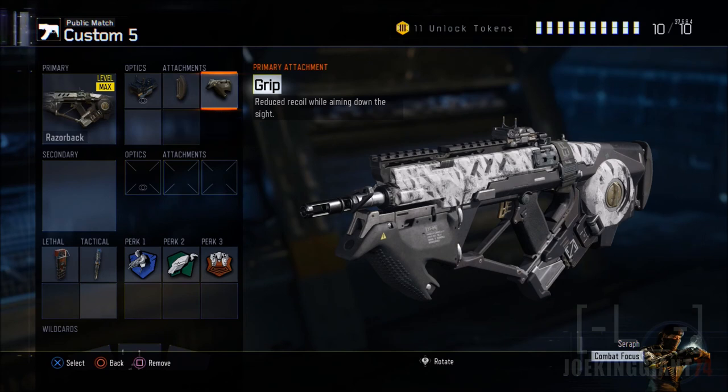Moving on to the next attachment: the grip. I know it's already a fairly accurate weapon, but adding a grip will make the full damage go directly toward the enemy. Without it, the shots go all over the place — and that's something you don't want. Add the grip attachment for a little more accuracy than it already has.